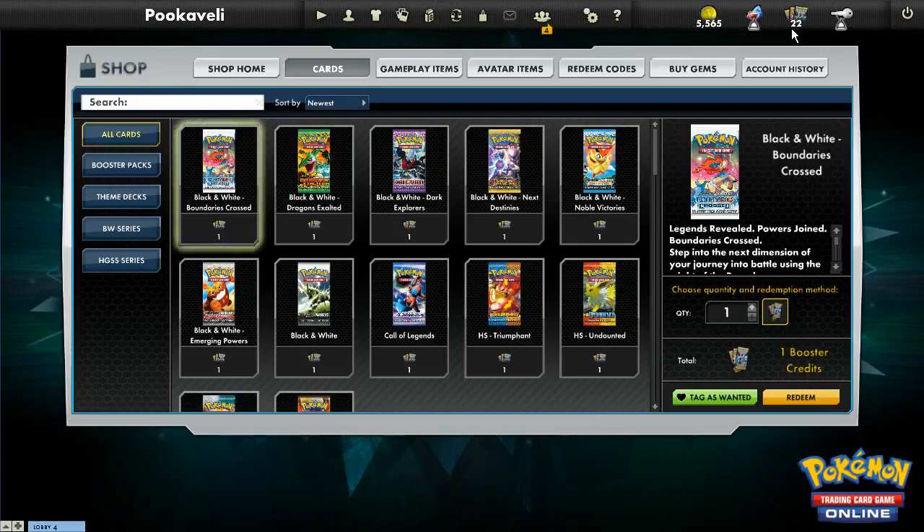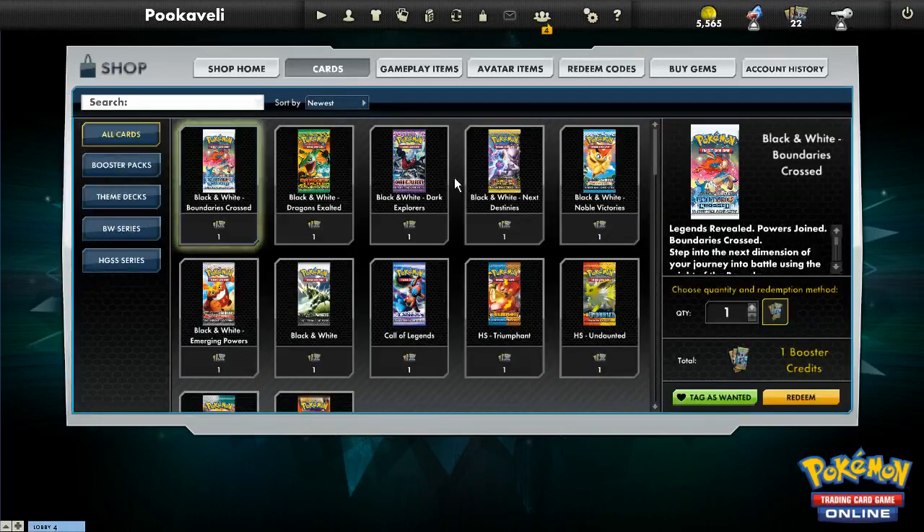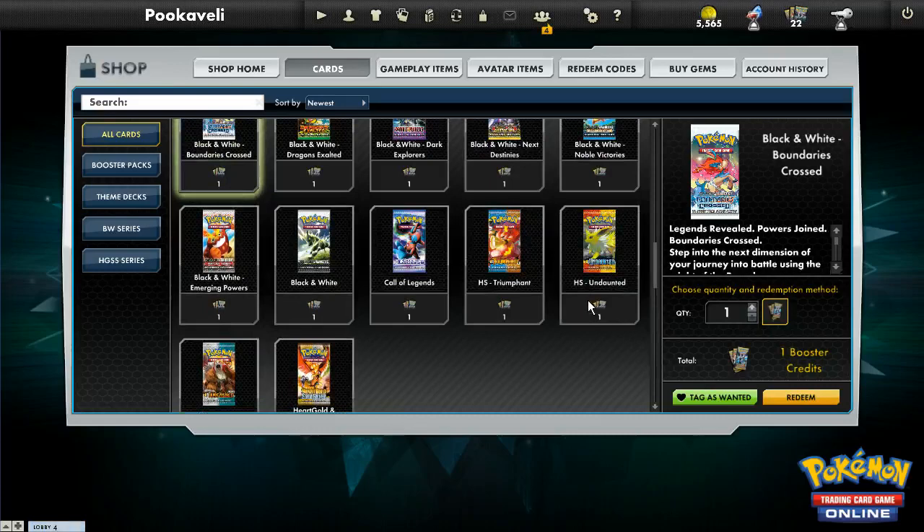In the past you were able to redeem any of your codes right here — you would enter the codes and then you would get a booster credit. Then you could go to the shop and pick a pack from any of these sets and get a pack from that set. But June 30th is the last day you can do that.